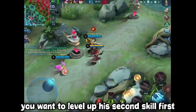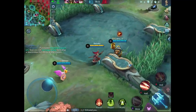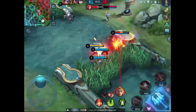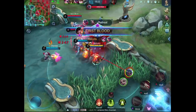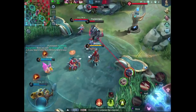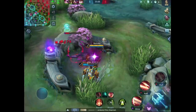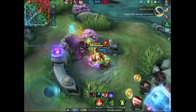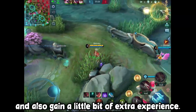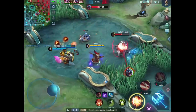At the start of the game, you want to level up his second skill first, because this will allow you to clear the minion wave a lot faster. You should upgrade his jungle item before buying the boots, so you can farm the jungle a lot faster and also gain a little bit of extra experience. Whenever you see that the enemy is out of position, take advantage of that.